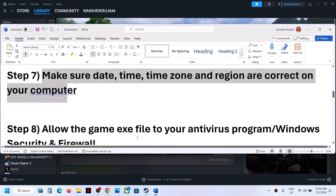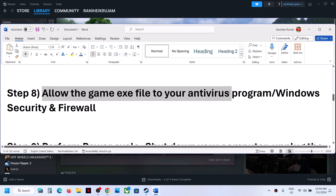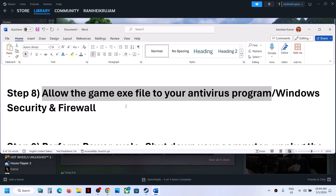The next step is to allow the game exe file in your antivirus program. If you have any third-party antivirus, make sure you allow the game exe file. For example, for Avast users, you can go and add an exception for your game exe file.